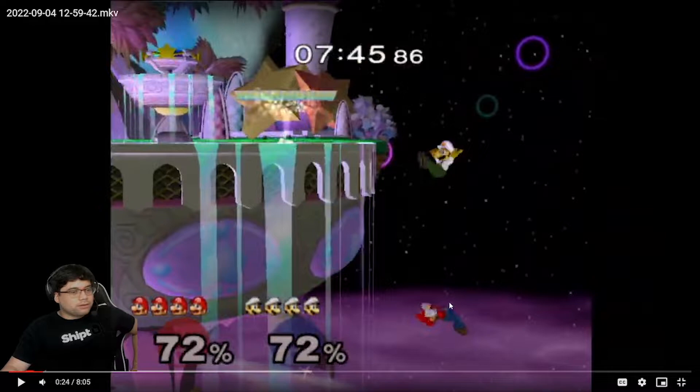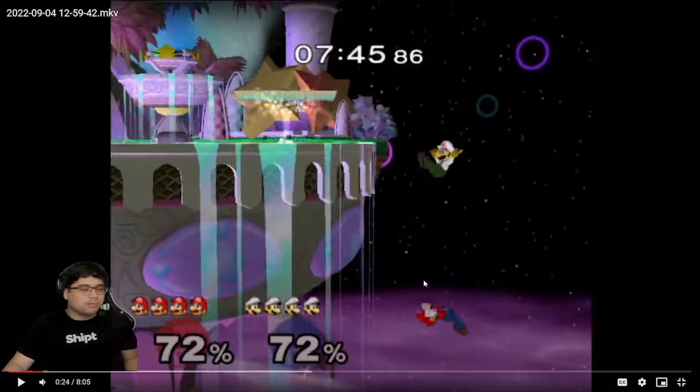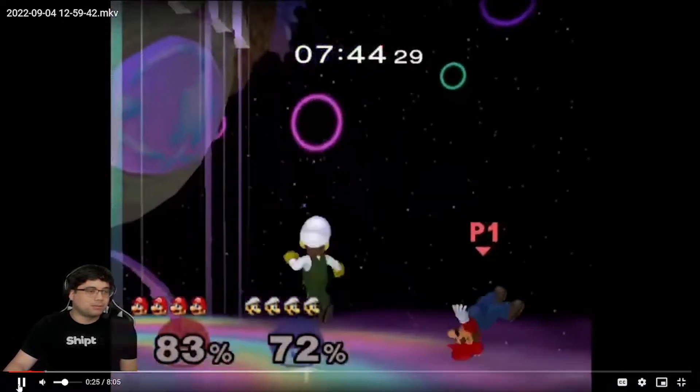Cape stall right here — you still have your double jump, and then you could have down-B'd if you wanted to. Luigi still has the option to drop all the way down and back air, but he might have just rolled immediately. That's another option: you don't have to go straight to double jump. You could just spam side-B — Mario's cape — to stop yourself and think about your options rather than burning your double jump right away. Because at that point you have to do down-B or cape, and you chose down-B but he clearly has familiarity with the matchup — bam, back air.